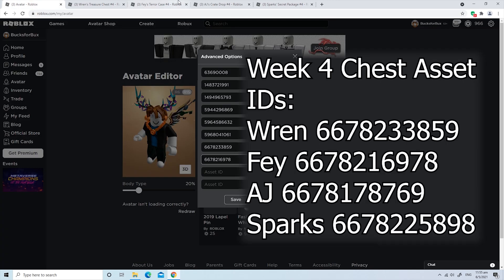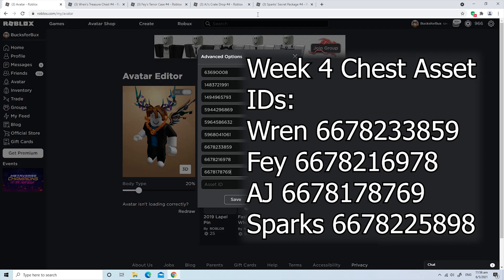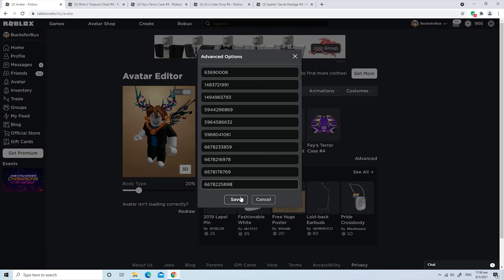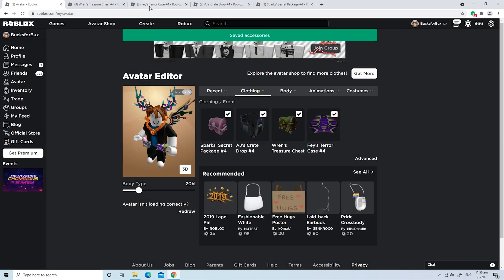Copy and paste the asset IDs in here. Hit Save — it will ask you if you want to override your look. Hit Save again, and there you go — all four Week 4 chest on your waist.